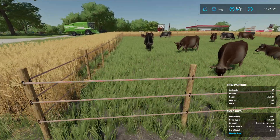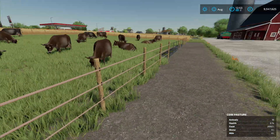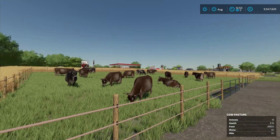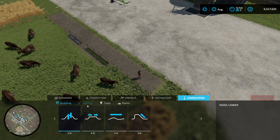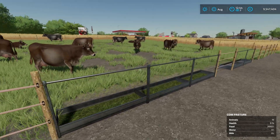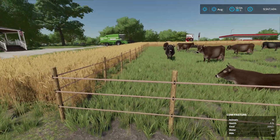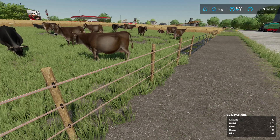Fertilizing doesn't factor into grazing calculations — it uses the base value of grass. This also means the size of the area doesn't matter by itself; what matters is how much grass is actually in that area. If you take the construction painting tool and paint most of the area as dirt, there's less grass, so each grazing step returns less grass to the trough. The amount eaten is always relative to the actual grass within the pasture's foliage areas.